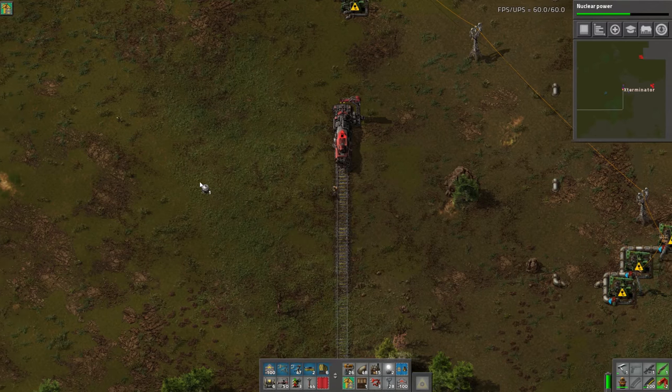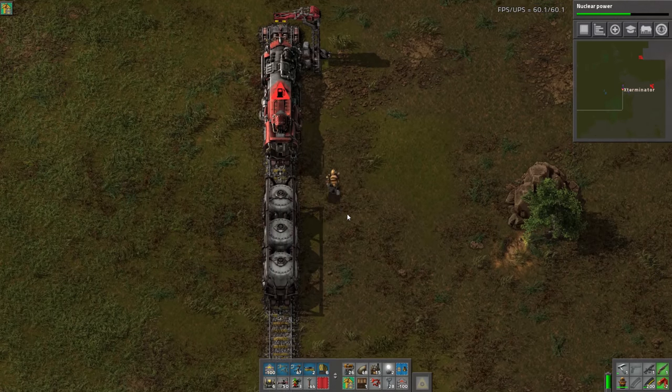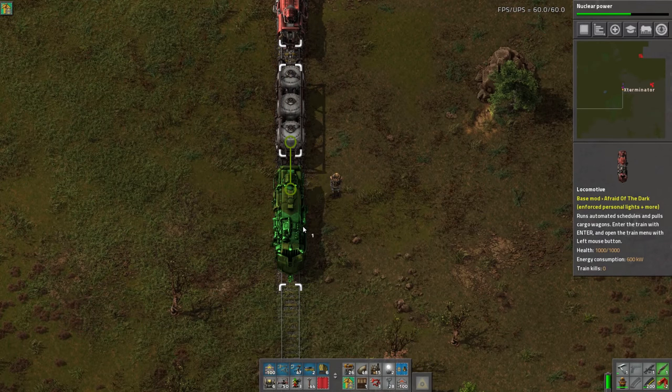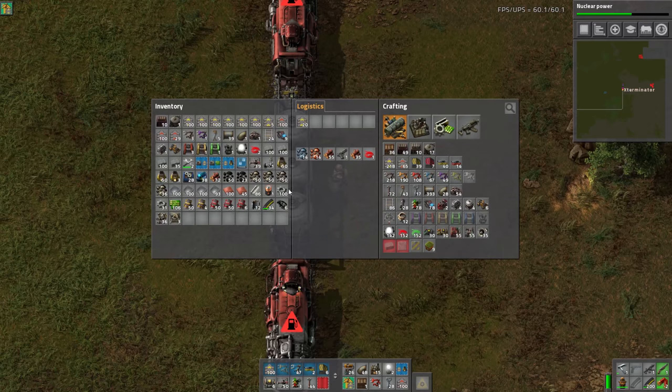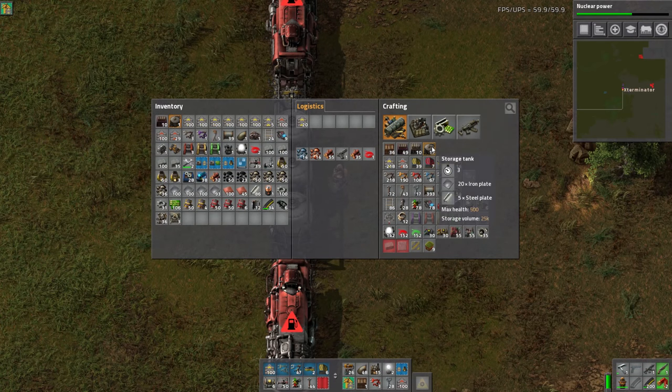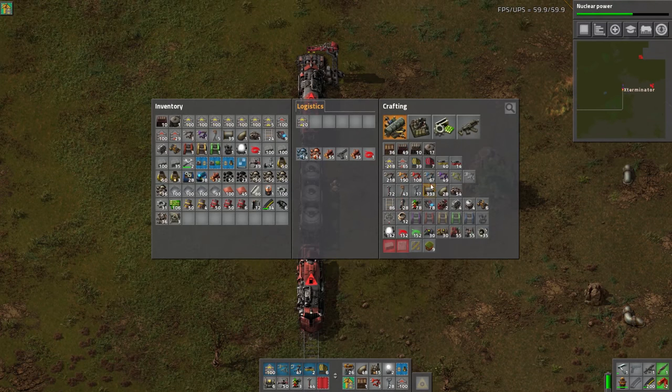We have our locomotive and then our rail tanker, which is super awesome. We're going to put another locomotive here as well. This tanker wagon holds 25,000 fluid — same as a storage tank. It used to be 75,000, but they reduced it. We're going to take a storage tank and stick it right here, then connect up the pipe.